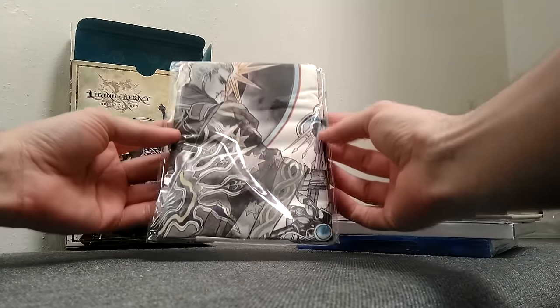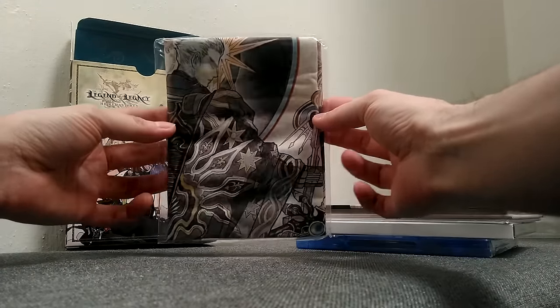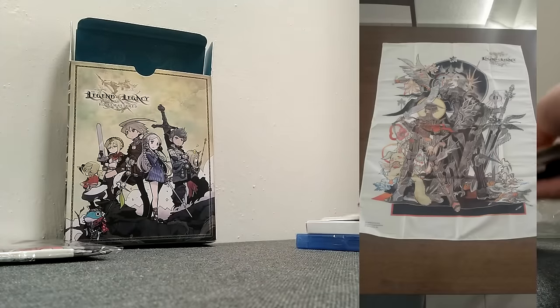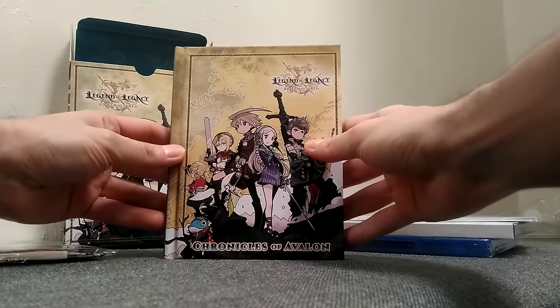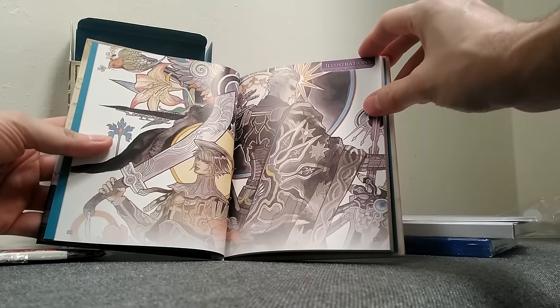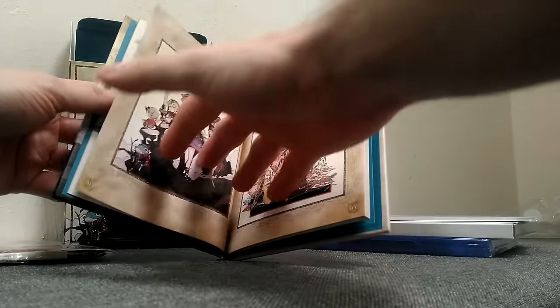The first thing we see here is the cloth piece, pretty well wrapped up. I unwrapped it and here is a picture of it full size. Beautiful. We've got the artbook next, in hardcover, which is sweet. Colored pages with more artwork.